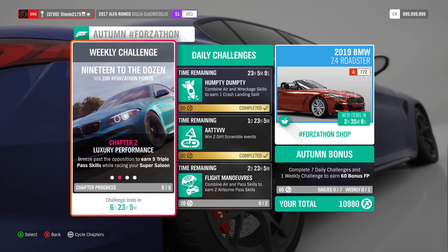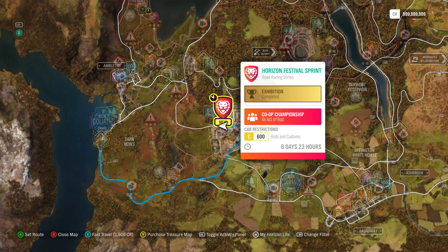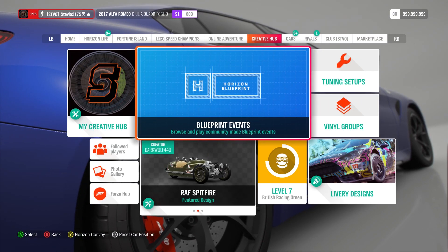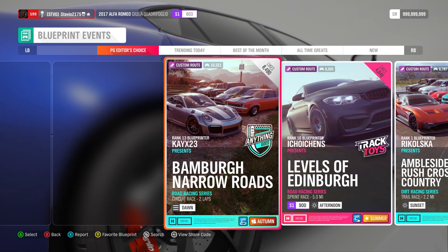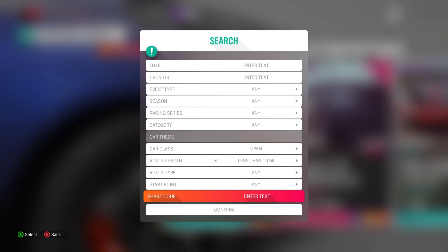Chapter 1 will complete right when you drive out of the house or the festival in your super saloon. Chapter 2 is to get 5 triple pass skills. I went to the Horizon Festival Sprint. I did make a blueprinted event for this one — it did work, so I shared my code this week. If you don't know how to look that up, just go to blueprint events and at the bottom it says search. Search for my code in the share code section.